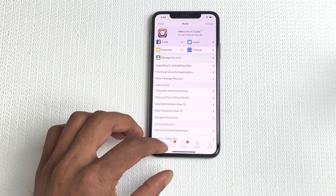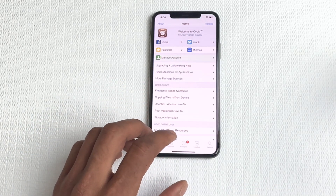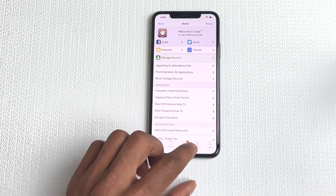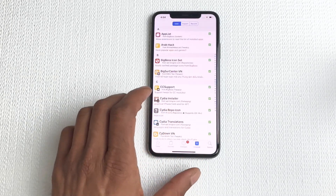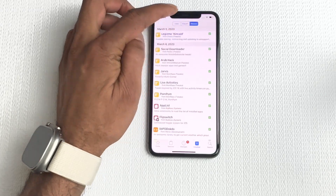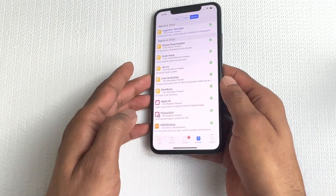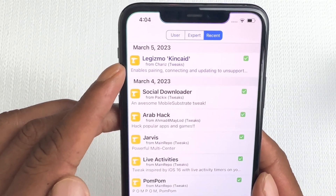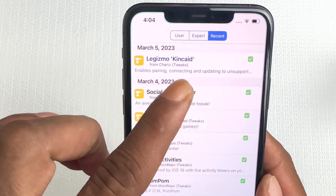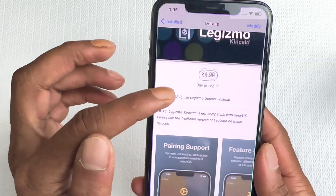If there's any update it will push out, just to be on the safe side. So I'm going to go into Installed, then go into Recent. As you can see right there, the tweak we are going to take a look at is Gizmo — the first one on top.